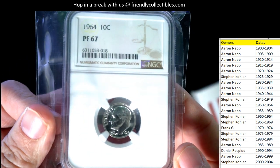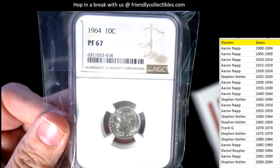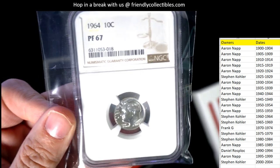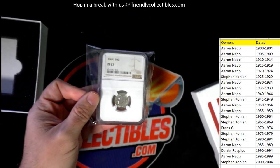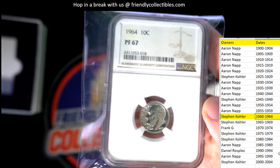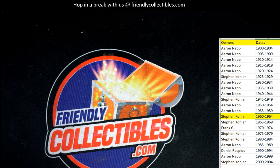It is a 1964 PF67 ten-cent dime. 1964 PF67. Bonus points if you know what PF means or if you know what MS means — anybody know coin terminology? PF67, and it's a 1964. So let's see who's got 1964 — that is going to be Stephen K. Congrats to you, you've got the 1960 through 1964 spot. Stephen K., PF67. We have the next coin listed. I'm going to list the next filler for that coin up there. Let's get this next filler up.